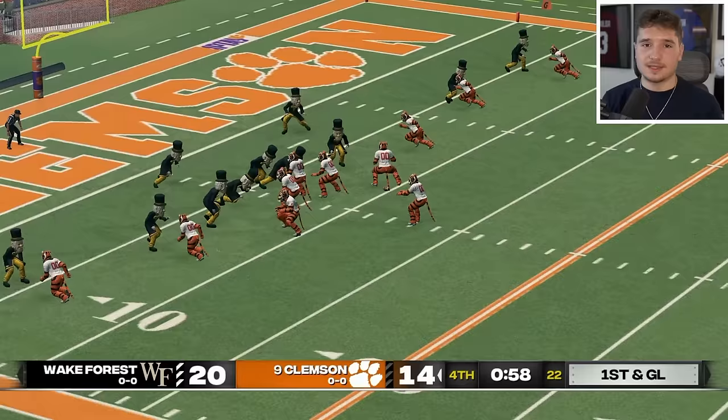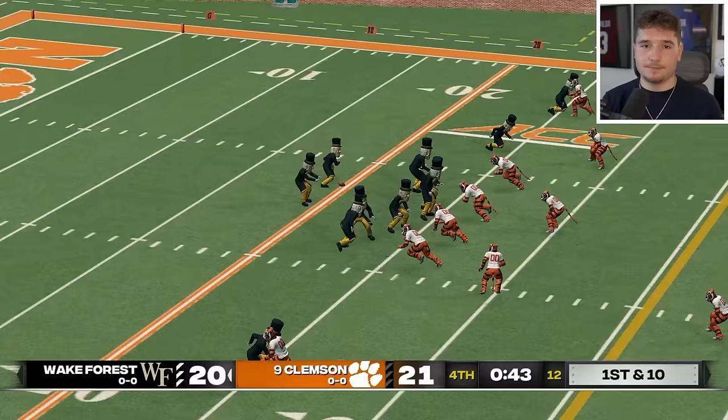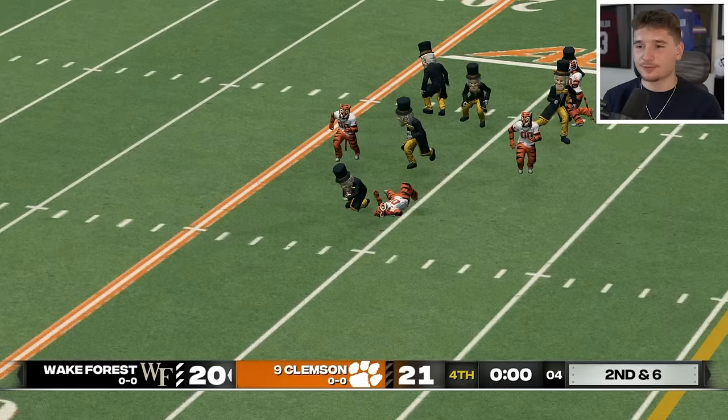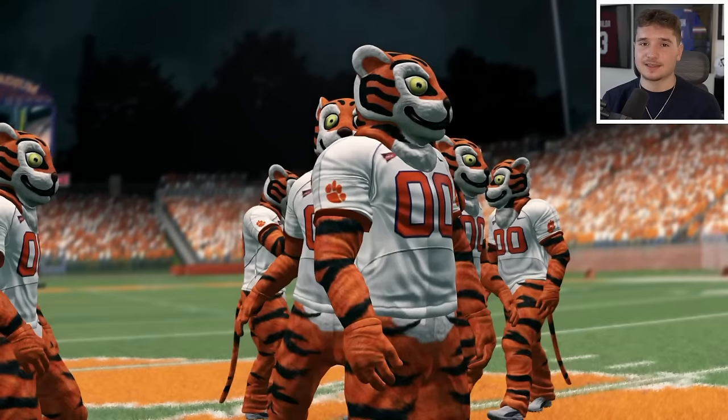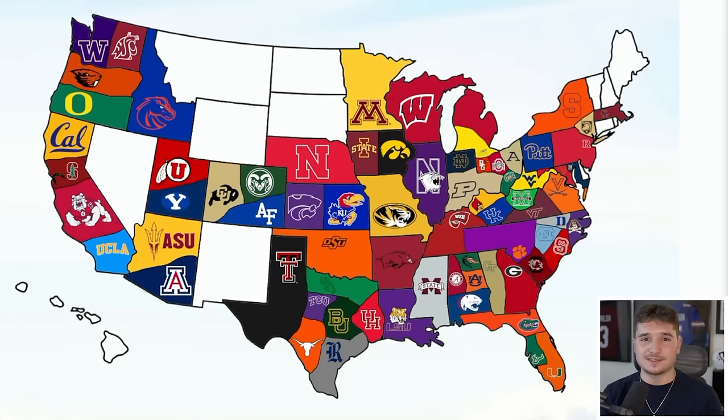Clemson loves this 5-wide formation, and their quarterback gets the ball out just in time to avoid a sack and score a touchdown. Now their defense can't give up a field goal to Wake Forest — with 43 seconds left, the Demon Deacons aren't using their three timeouts and run it all the way down to the final seconds where they get stopped. Clemson gets the win. The Tigers stay alive, but there's still more than 70 teams remaining so they have a long way to go.